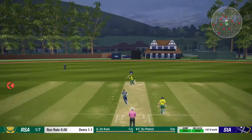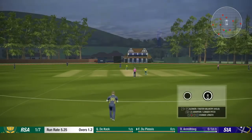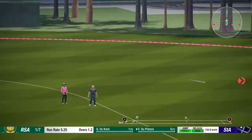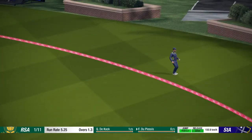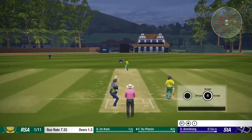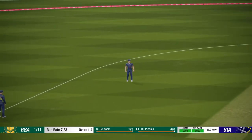F2 plus C in, this one's full outside off stump, played away through the offside — it's a dot ball. Armstrong in once more, shorter and pulled, up in the air, there is a man back but Crooks can't get to it. Armstrong trying again — full ball, driven out to point. Smith does the fielding.